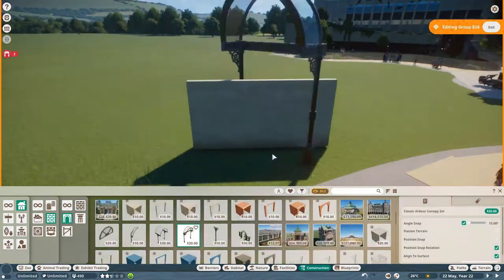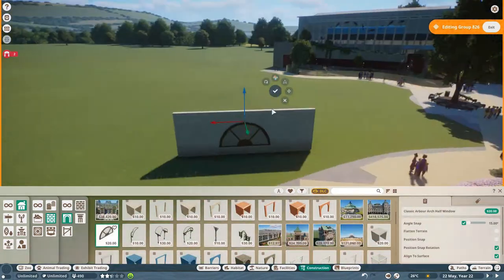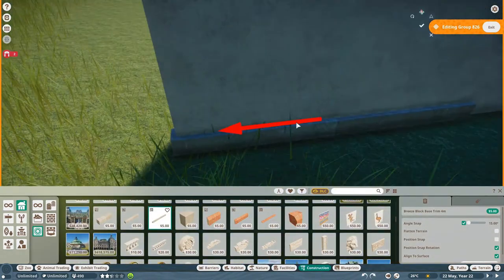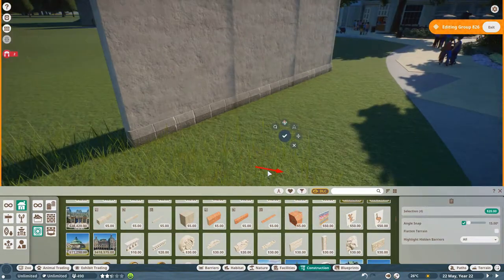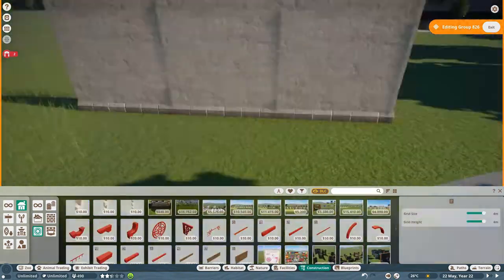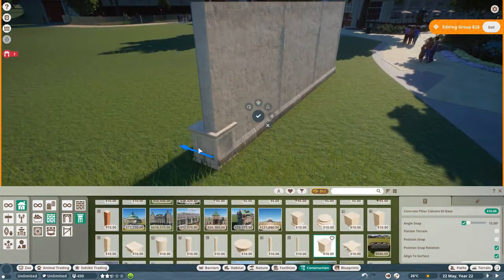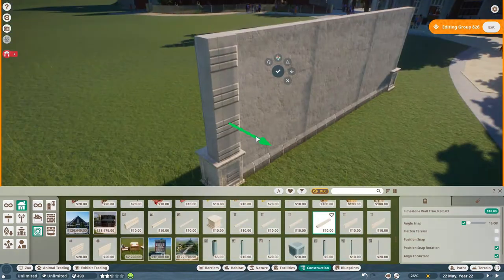The Bird Palace was designed in 1893 by architect Emil Thielen and built in neoclassicist style. Due to changes over the years, the only remaining part from his original design is the facade and the large aviary on the southern side of the building.